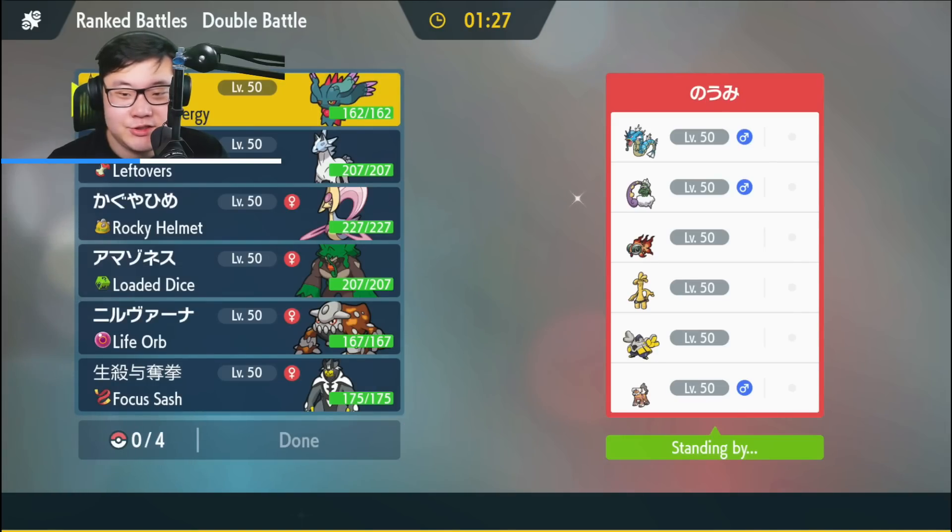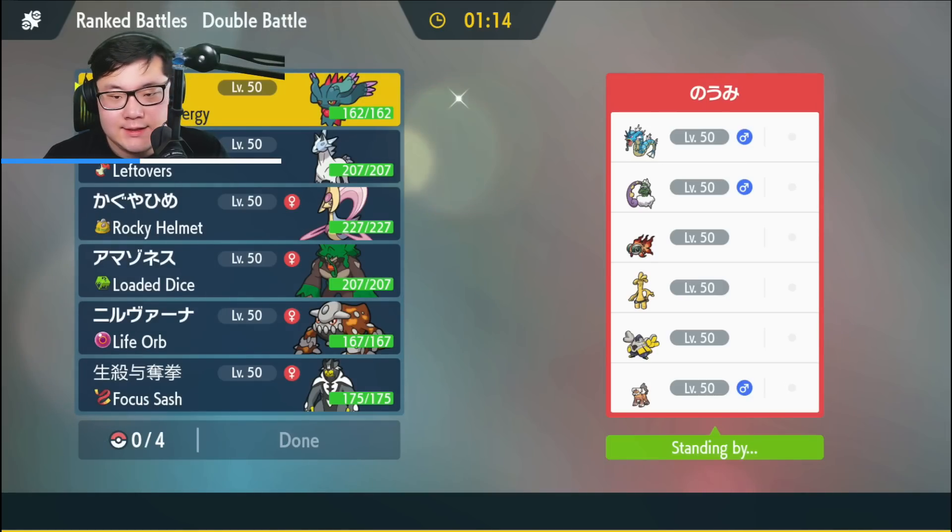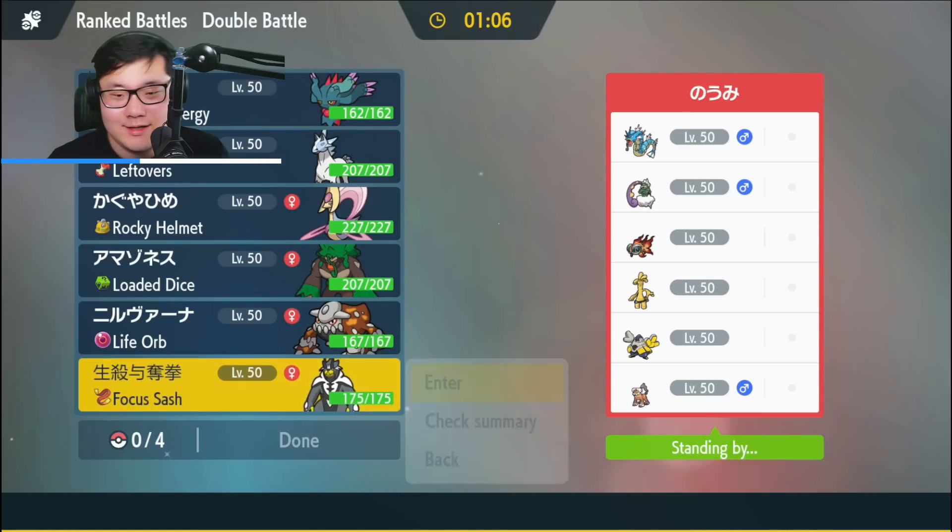Game two: opponent has Gyarados, Tornadus, Chiyu, Goldenglow, Iron Hands, and Landorus — Double Intimidate. Goldenglow is kind of tough but we do have a Heatran. Getting Trick Room up is pretty hard with this Cresselia set. I do really like Urshifu though — it puts pressure against Chiyu, Goldenglow, and Tornadus, which are the main Pokémon that threaten Cresselia.